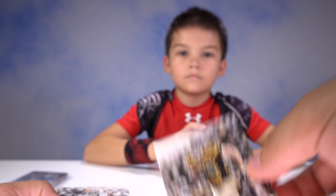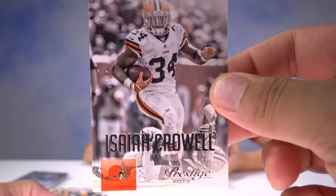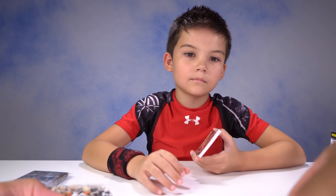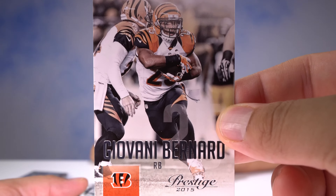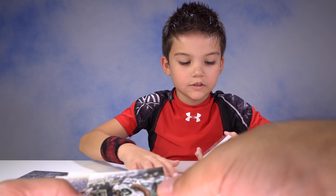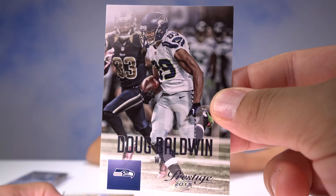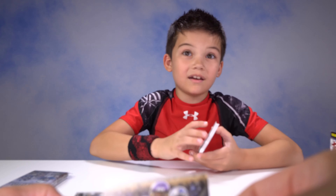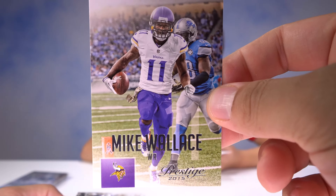Got Heath Miller — another former Bulldog. We got Isaiah Crowell in the house, he has amazing acceleration. Giovanni Bernard of the Cincinnati Bengals. Doug Baldwin of the Seahawks — KB Mom has him as wide receiver in Madden. We got Mike Wallace of the Vikings.